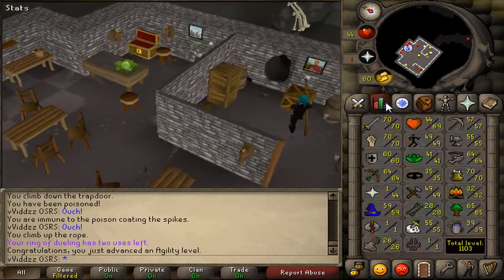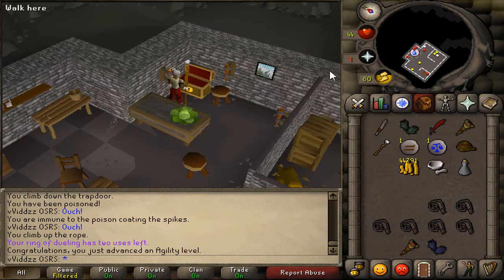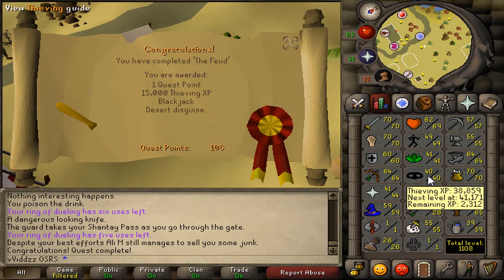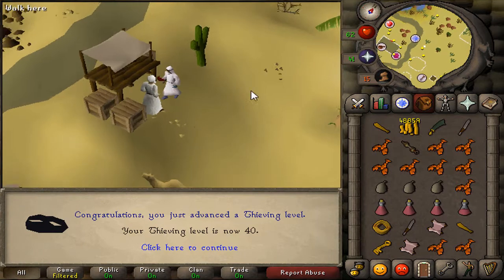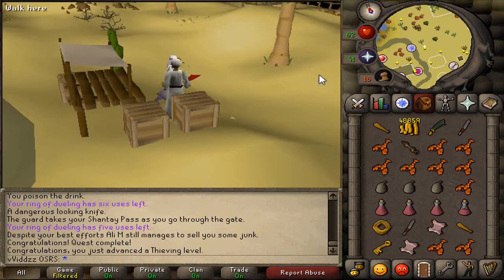I'm going to buy myself a set of Adamant Gloves. We're making quite a bit of progress. There is the Feud quest complete — I did that solely for the Thieving experience. Only 2.3k into 41 Thieving. I was 35 Thieving before completing that quest, which is always nice. Now I might use the Blackjack method to get my Thieving up, because I really do not like thieving Master Farmers.